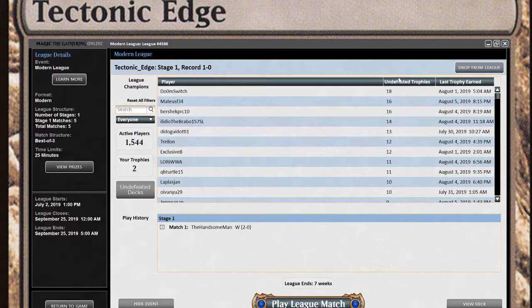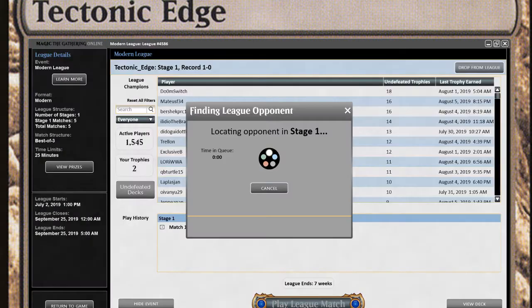What's going on, Tektonagech here doing another round of Monogreen Tron. So let's go ahead and start looking for a match. I'm playing the creature variant of Tron, so no Karn/Gregator combo and a full sideboard, which is nice.